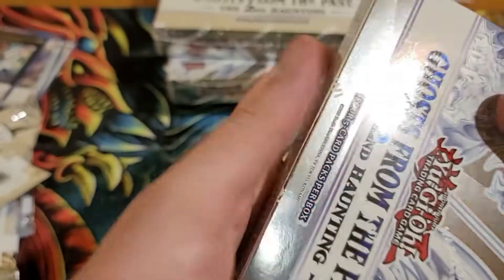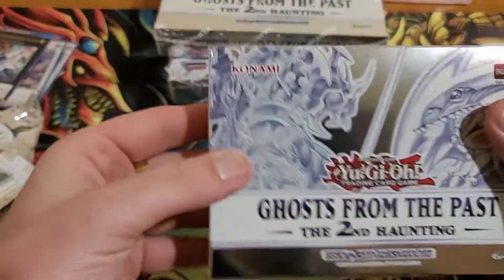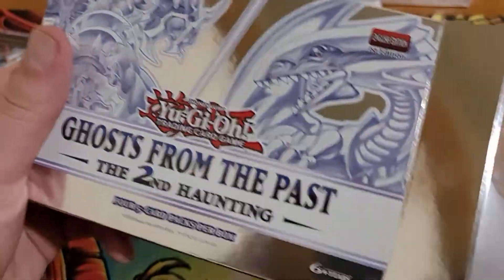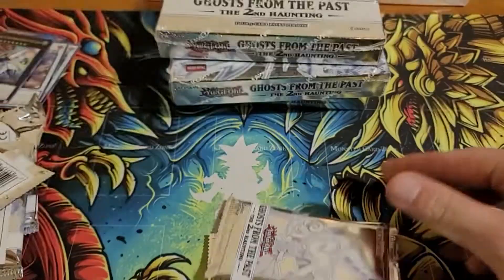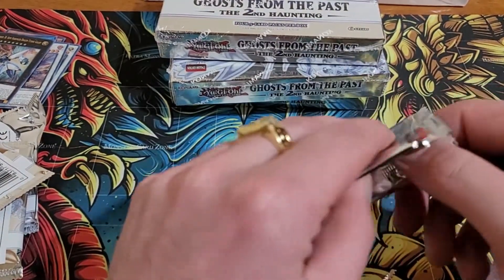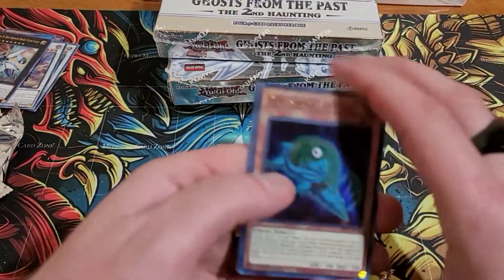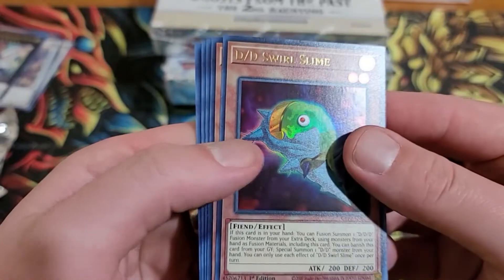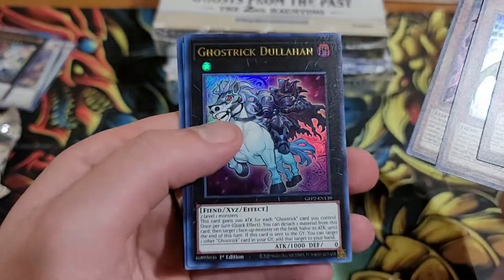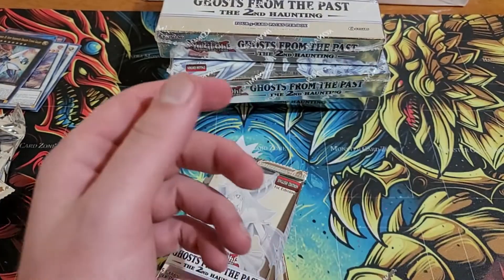Can we pull Dark Magician Girl? I mean, that's the only way I'm making my money back to be honest — it would have to be Dark Magician Girl, because of the amount of money spent on these. It was probably five or six months ago. Hey, Swirl Slime — that's a good reprint. Wandering King Whirlwind. Ghost Rite, Vampire Sucker — another good reprint. They got some good stuff in here.